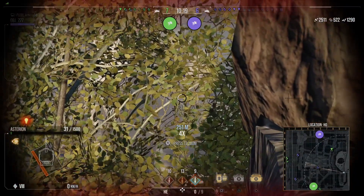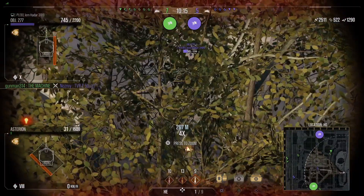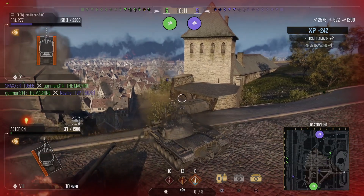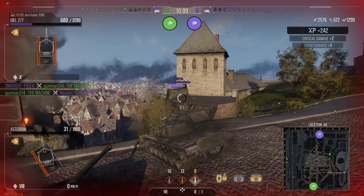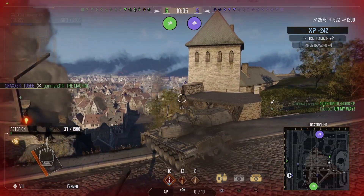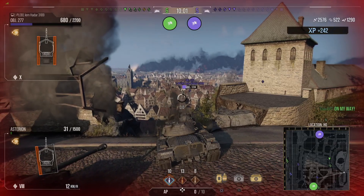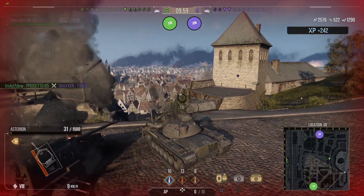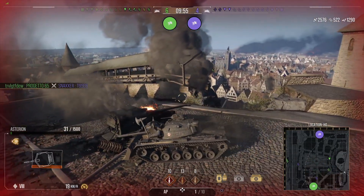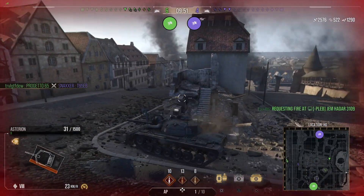I finally managed to hit my target but it ricocheted off, so I'm going to switch off high explosives. I do have nine high explosive shells. The 277 comes out in the open and I have a high explosive round loaded instead of AP. I'm looking for a shot on another tank, but I can't get the shot off so I've decided to just go around and try to help out my friendlies.